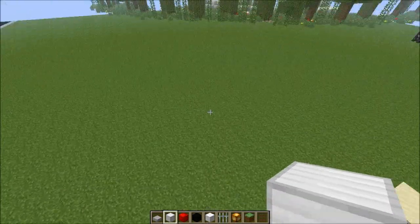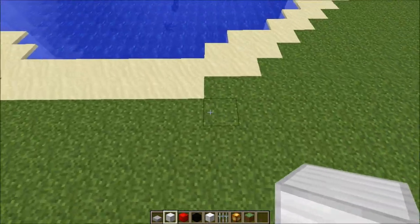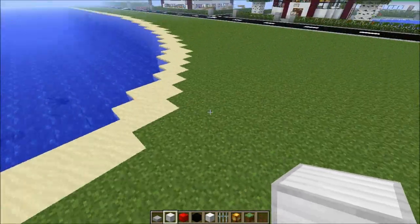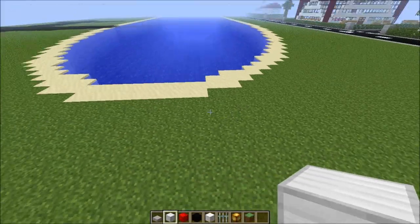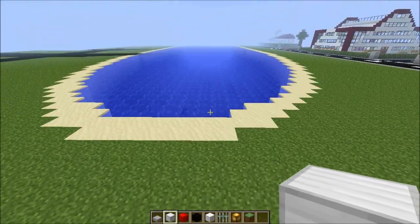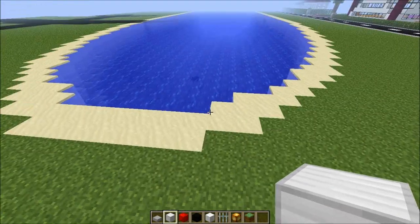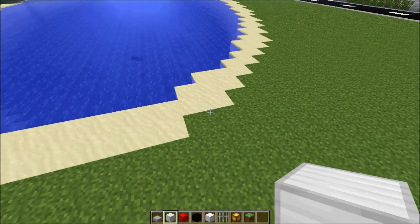I'll probably end it with a nice road coming from there so I could build some houses here as well. You could build it over water or on land, near houses, as long as you have the space. You don't have to make it that long — you could make it like two or three blocks, like the small arches you've seen.